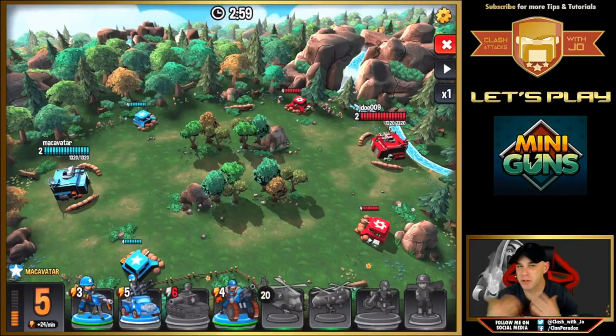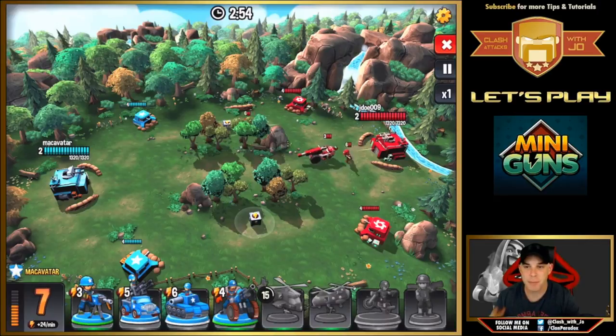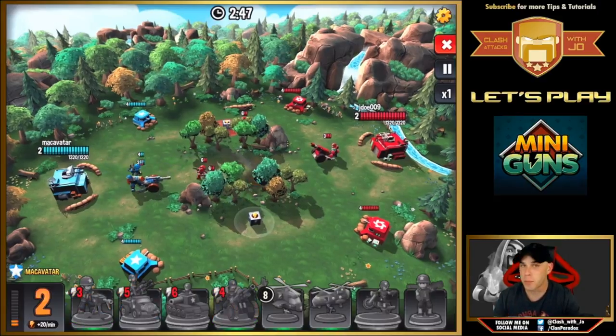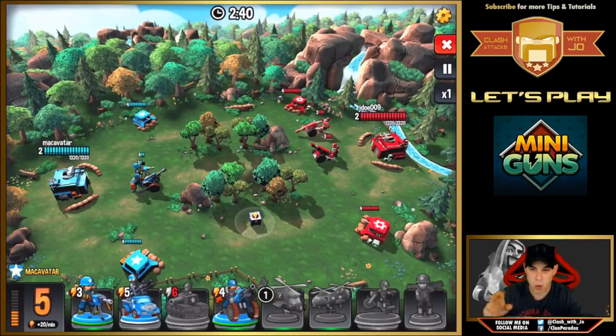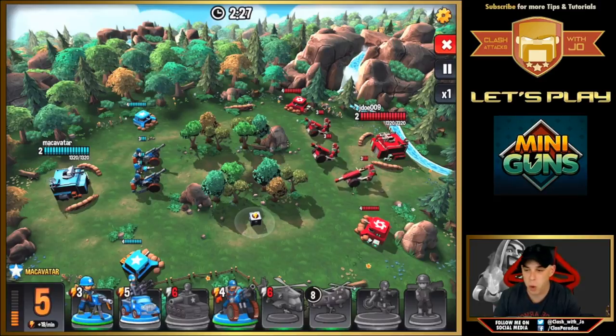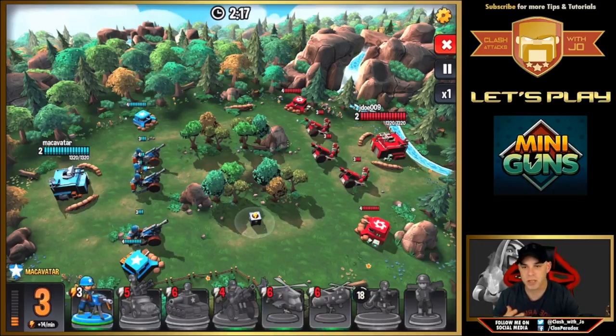Now let's get into an actual match and talk about how to win. We're watching a replay. At the start, two resupply drops land on the map containing action points. The idea is to get in and collect those action points before the other player destroys your troops. In this example, an infantryman up top grabs the northern resupply. Both players have also set up artillery to get coverage over the resupply boxes. Action points appear in the bottom left of your screen and are spent when you deploy minis.